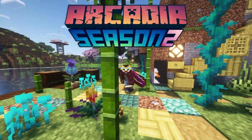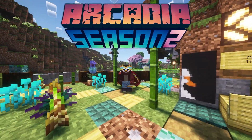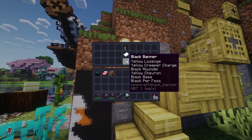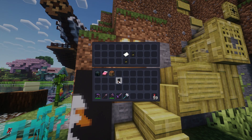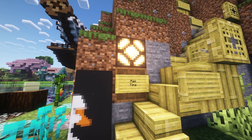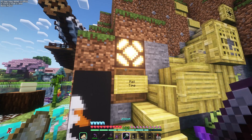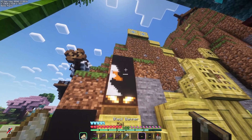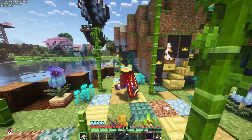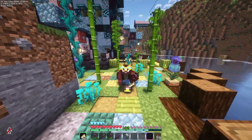Welcome back to Arcadia Season 2, everybody, where the goose is officially on the loose. Tooth made these banners for me and put them in my mailbox. We got two goose banners and two crown banners from Tooth, so we got to figure out something to do with these. Look how cool these little goose banners are — they're so good. And we got the crown here, which is of course because I wear the Vanilla Tweaks crown.